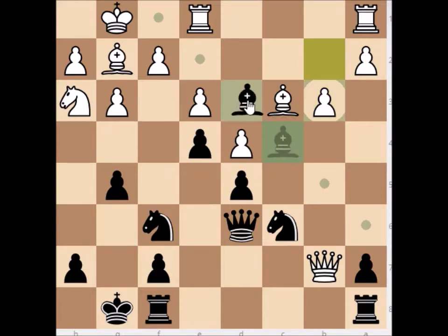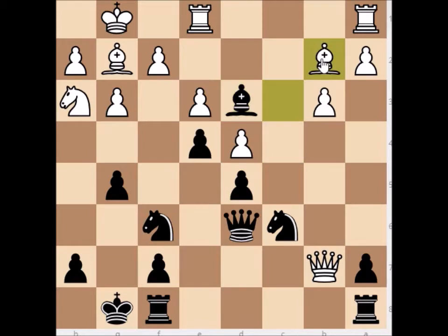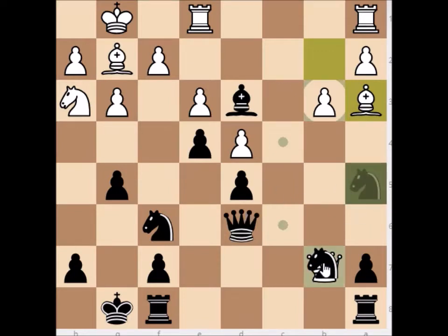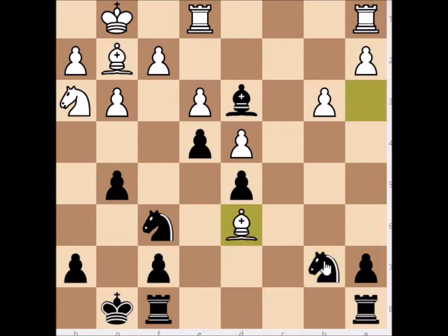We run out of the attack with bishop to d3, and white retreats the bishop because the queen cannot be saved. We play the tricky move knight to a5 and this queen is trapped. The only thing white can do is play bishop to e3 as a counter attack on our queen, but it doesn't matter — we take the queen, white takes our queen, we take the bishop, and we are a piece up. This is completely winning for black.